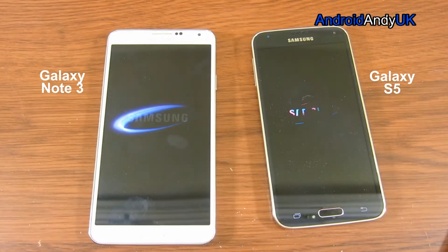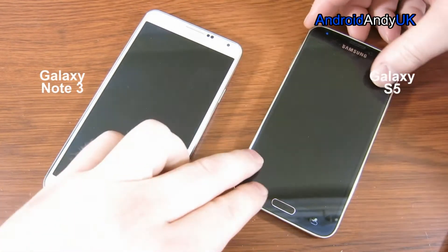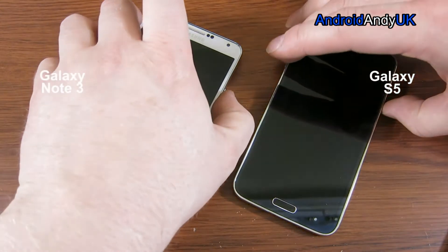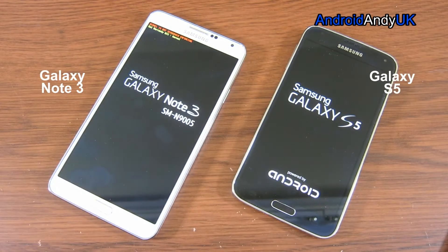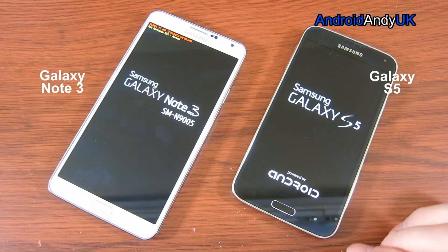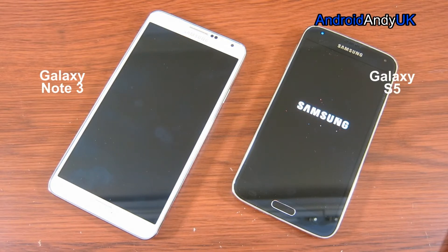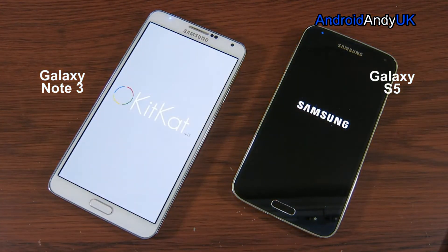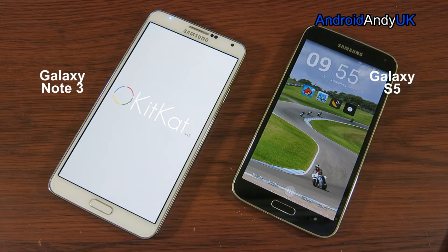The first test I'm going to do is my trusty, totally useless boot test — I'm going to do a restart test. So they're both vibrating, indicating they're off. This is totally stock on the S5. The date is the 13th of May — it's on the most up-to-date Samsung software. The S5 is clearly the winner there. We'll now wait for the Note 3 to catch up.